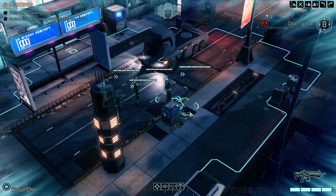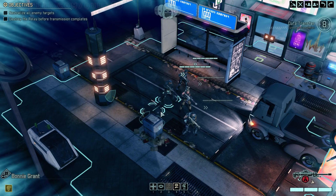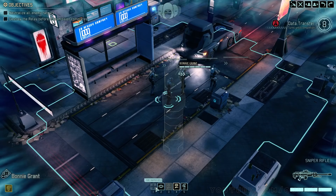I'm trying to remember if they have been specialized — I think one has. I have one sharpshooter here, Bonnie Grant. I will be renaming and redesigning these people when we get back to base after this mission. And right over here, Jane Kelly is a ranger. She is packing a shotgun and she's got a sword on her back — she can do melee attacks. Our sharpshooter obviously has the sniper rifle, long-range fire ability, as well as a pistol.